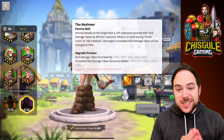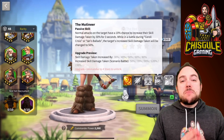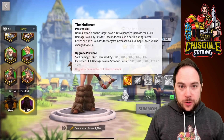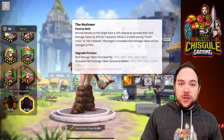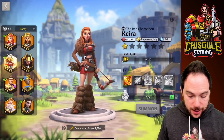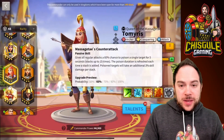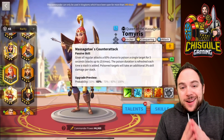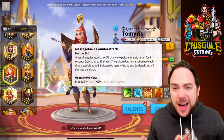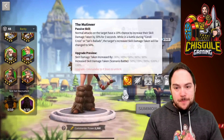Her fourth skill increases the skill damage taken by the target for upwards of 80%. My mind is blown. That is phenomenal — it's better than other commanders we've seen, including the legendary Temeris, who increases skill damage taken by the target by upwards of 50%, but you have to stack up to build to it, and it's complicated. This debuff on Kiara is amazing.